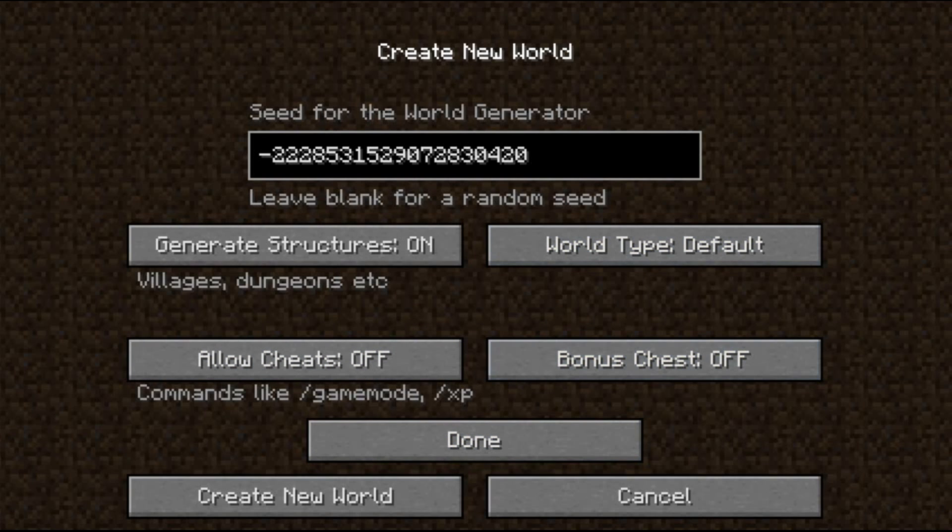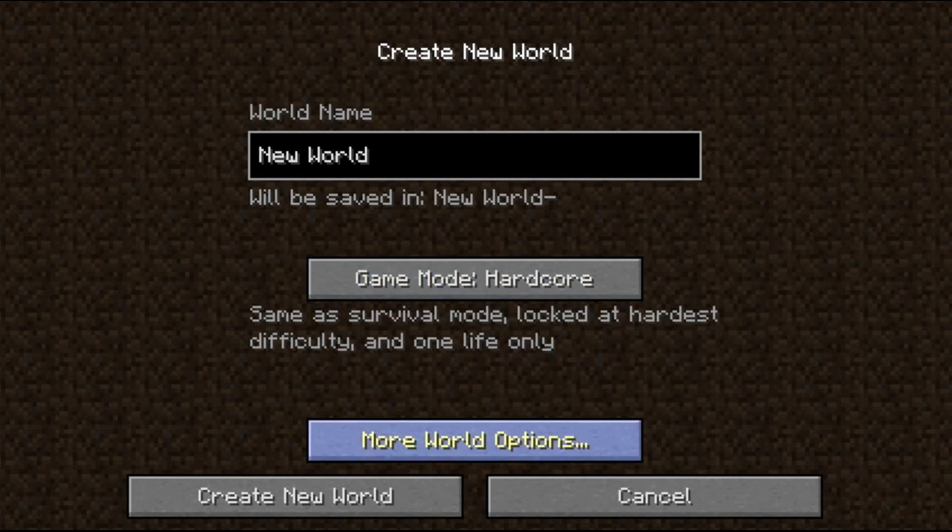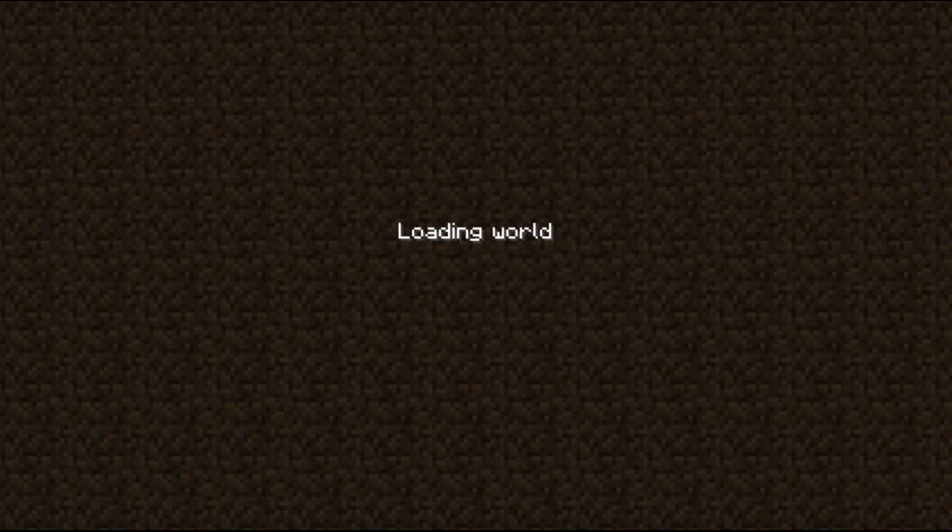Put in the seed, then create the world. Make sure to enable cheats and set it to creative mode. Alright, there we go — you spawn right here once it loads.